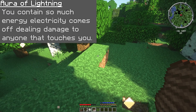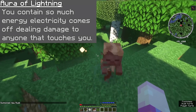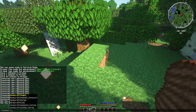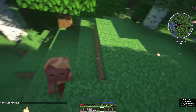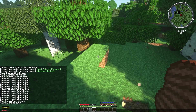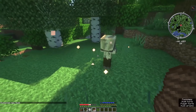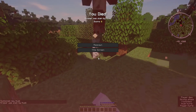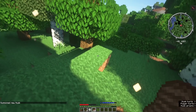Moving to your next ability, you've got Aura of Lightning. You contain so much energy that electricity comes off, dealing damage to anyone that dare touches you. This is basically max level thorns on you at all times. You don't need to put any form of thorns on your armor whatsoever — it pretty much gives you the maximum thorns effect you can gain in normal Minecraft. It's thorns damage that will be done to people who hit you, but it doesn't seem to take effect for ranged weapons like a skeleton. Any mobs like the Husk or zombie hitting you at point-blank range do take damage back.